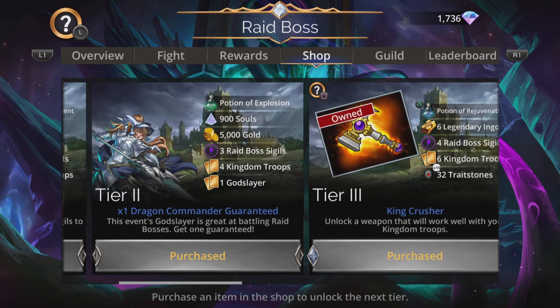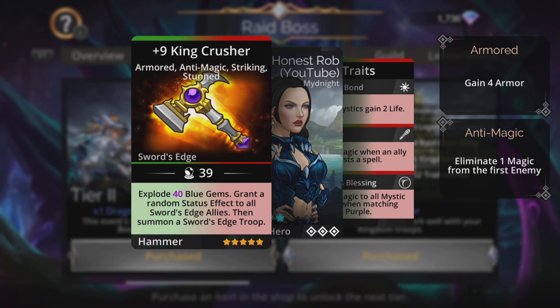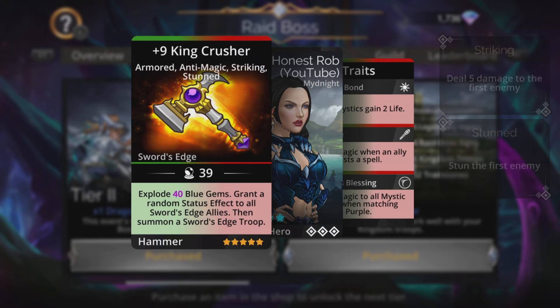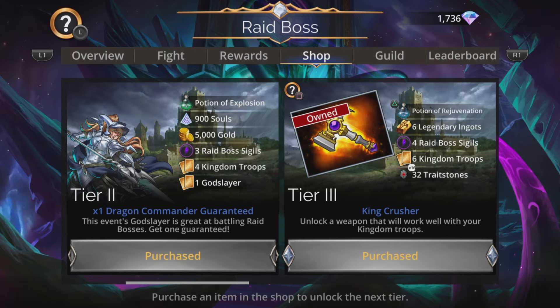Tier 3 is a very good weapon, the King Crusher. You get that as well as more Raid Boss Sigils, more Legendary Ingots, and more troops. It explodes magic plus one blue gems, gives a random status effect to all Swords Edge allies, and has a summon - an Explode Summon-y weapon. I do prefer to buy this weapon from here using gems rather than diamonds from the Soul Forge. Gems are much easier to come across in this game than diamonds, so get it from here, and at the same time you're gaining more Raid Boss Sigils, giving you a better score in the event.